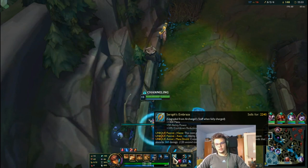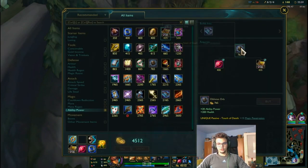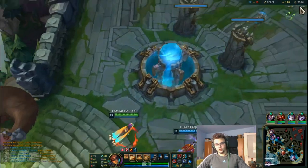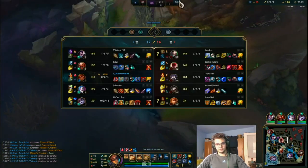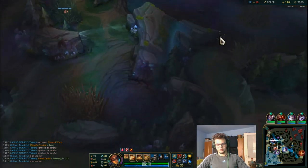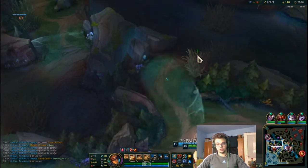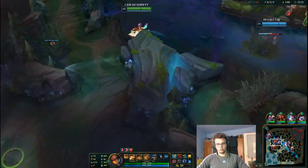The mana is insane. We go for Zhonya's, two vision wards, and now we are going to hard carry this. I don't like the fact that there is probably a Lee Sin around, but I do have the shield which allows me to be extremely aggressive now compared to other times — it allows me to go deeper, allows me to do more.